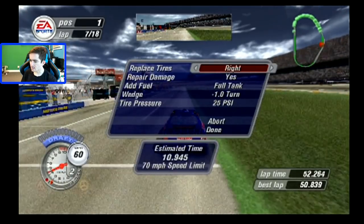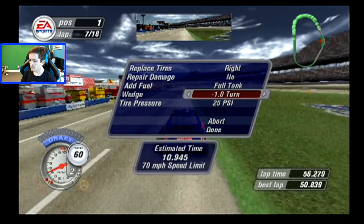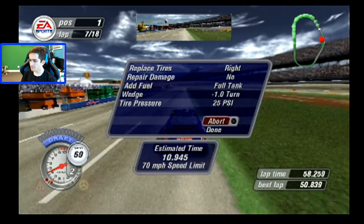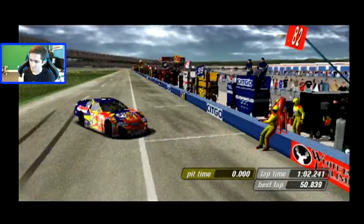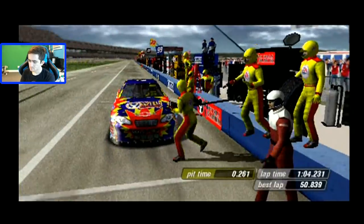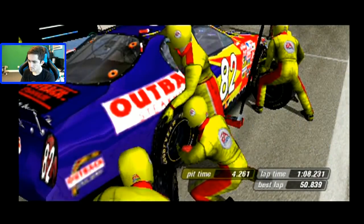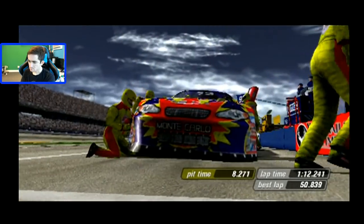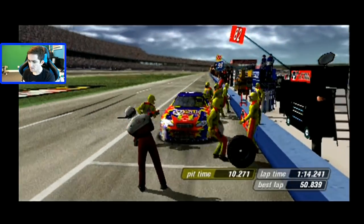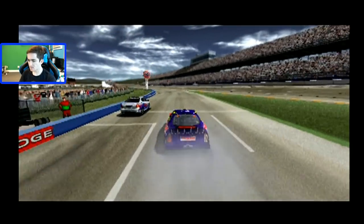Here I come down pit road. Have to go all the way down to 70 miles per hour. Right side tires at least — going to do that. Let's have a good two-tire pit stop. The driver hits his marks and the crew jumps the wall. It's going to be a two-tire stop, adding one and a half cans of fuel. Still half a second slower than estimated time, but it's okay.